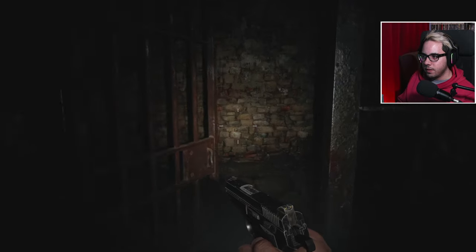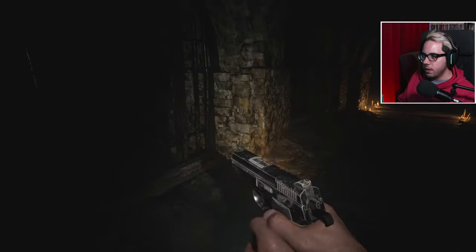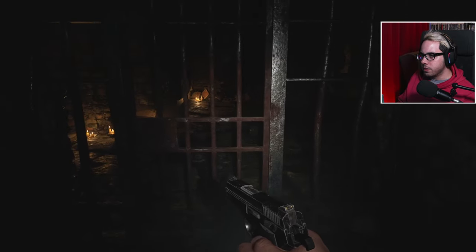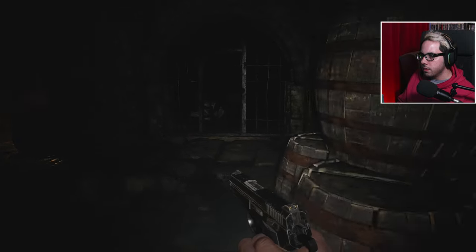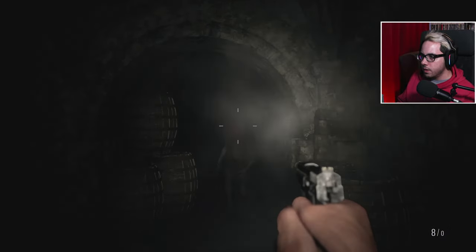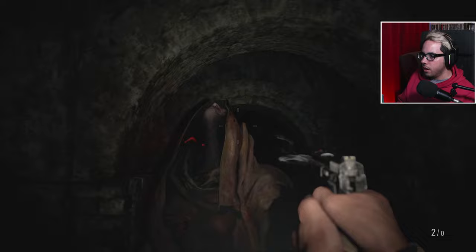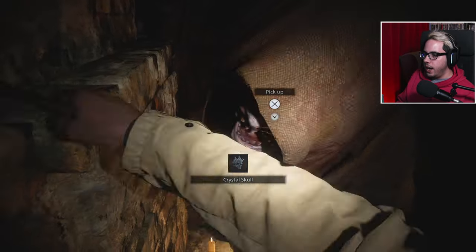What was that? Rusted scrap - too bad I don't have any of the other materials. Actually, if I just find some chem fluid... Metal scrap - that's interesting, different from rusted scrap. If I find some chem fluid, I'll be able to make some shotgun rounds. Let's keep it moving. I am ridiculously low - and by low, I mean I am out of ammo.